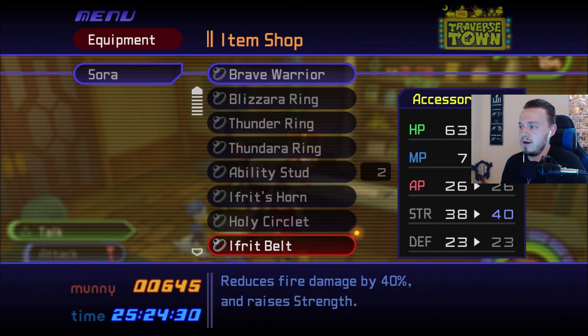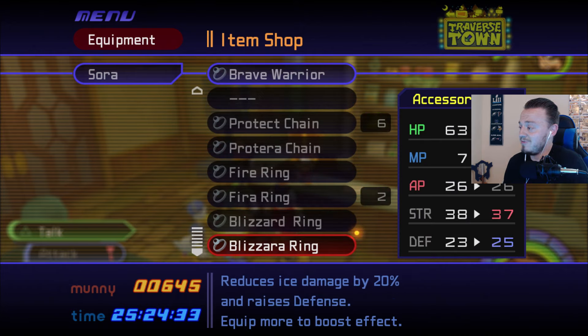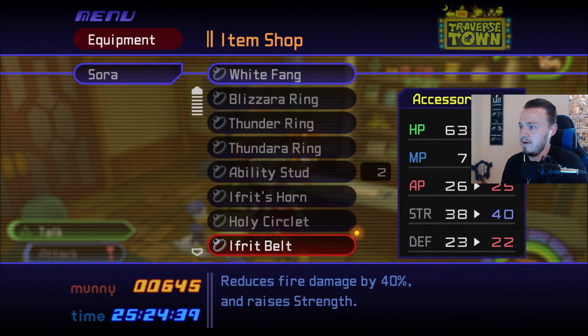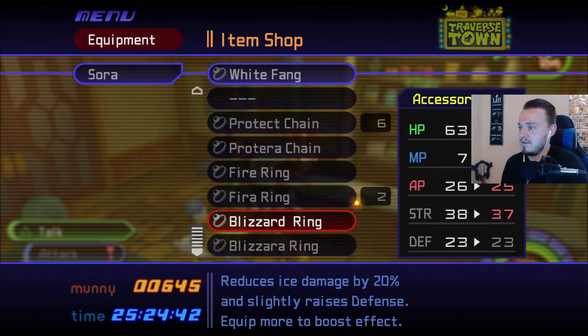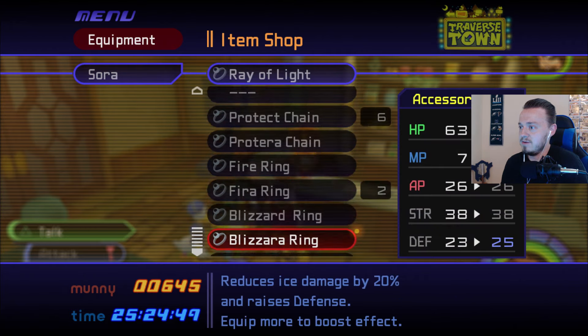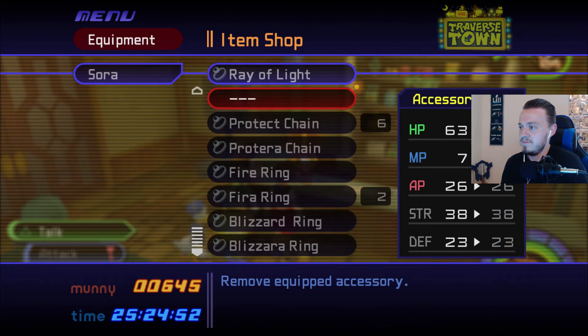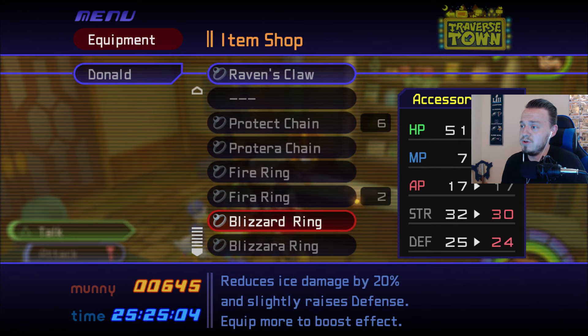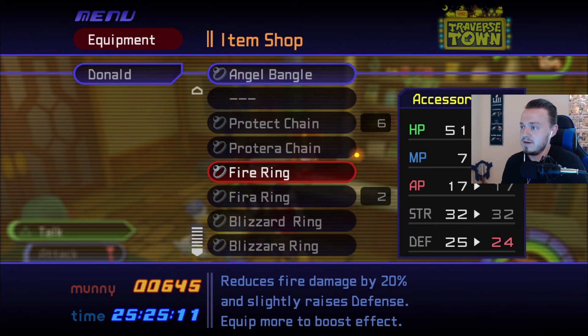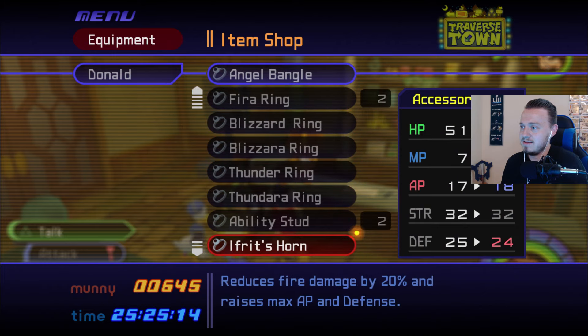Let's upgrade our items. Let's see if we got any items for Sora — see if we can give him something that would boost his stats without losing anything. And that's going to be a no. Let's check out some of the other items he has equipped. Ray of Light — is there anything better than Ray of Light that we don't have equipped right now? Nope. See, what I'm looking for — I think I've already told you before — see how it shows for Donald that his strength goes down by 2 and defense goes down by 2 if we replace Raven's Claw with nothing?